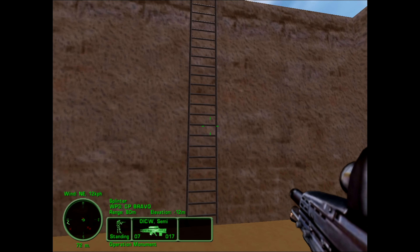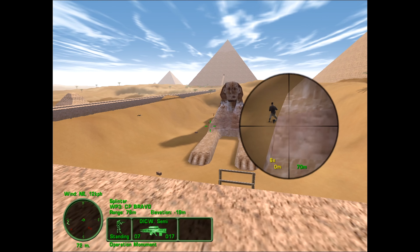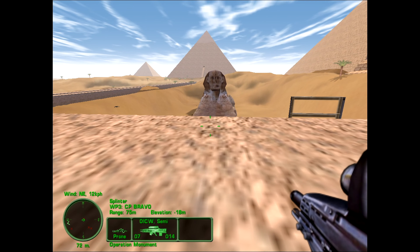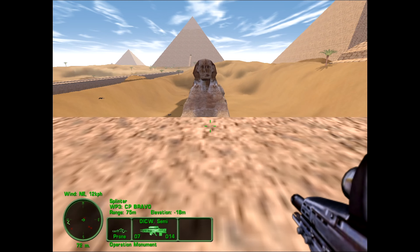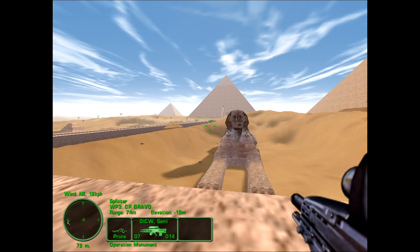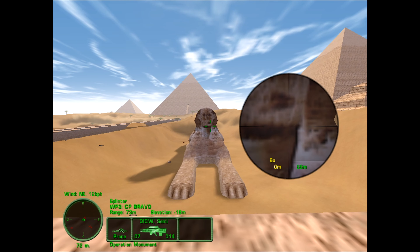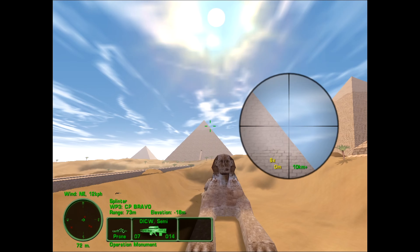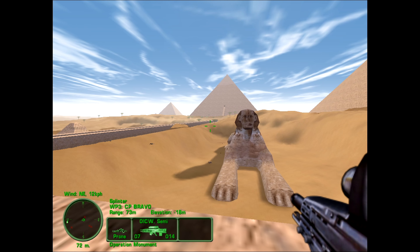All right, so we got a ladder here. Let's pop up just for a little bit. Hello, Sphinx — how do you do? This is actually really beautiful, in my opinion. That doesn't look so beautiful when you get close in on it — it's a palm tree. But yeah, it does look like there was definitely care taken in this.